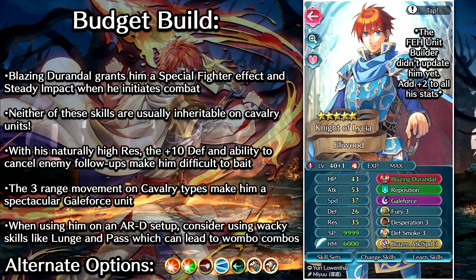Moving on to the budget build, we are of course going with Blazing Durandal as the refine for all the reasons I just explained. Reposition as the assist — it's really just the bread and butter assist. Galeforce as the special, because with Blazing Durandal giving him that quick special charge from the special fighter effect, he's gonna have no trouble at all activating Galeforce. We've got Fury 3 in the A slot because Eliwood's a pretty well-rounded unit statistically. None of his stats are really that bad besides defense, which is being fixed by Blazing Durandal giving him plus 10 defense when he initiates combat. And because it negates the foe's follow-up attack, having good defense and res bulk is gonna make it really hard to get one-hit KOs on him when foes counterattack. So Fury 3 is a very good option.